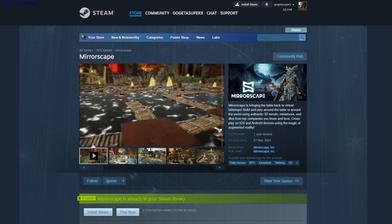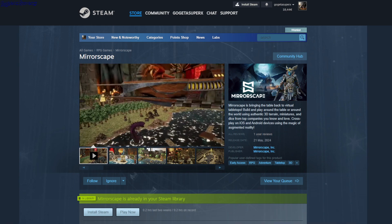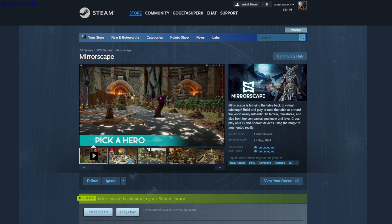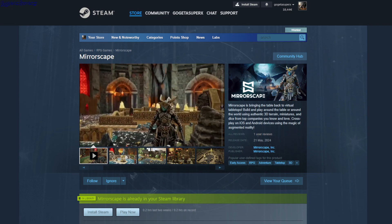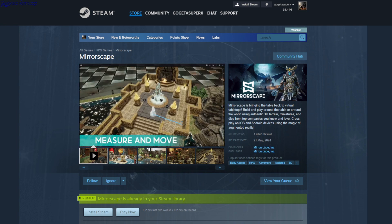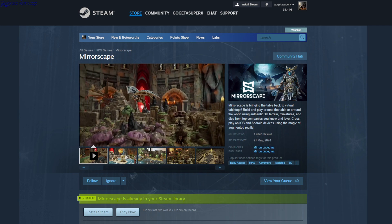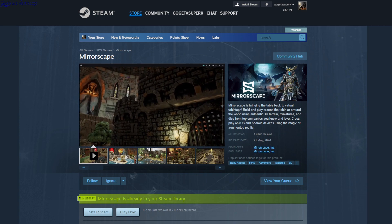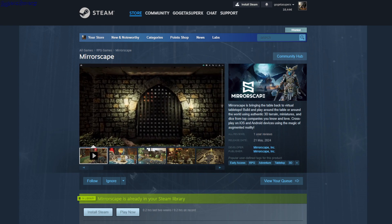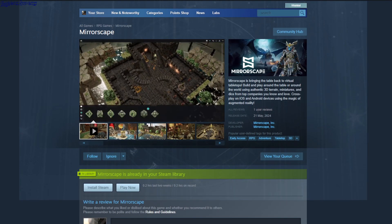Mirrorscape is a tabletop RPG where you create your own adventure. It requires an external account. You can create a level, put in dungeon rooms and characters, but I wasn't able to start the game. I saw a tutorial that said you need to invite someone in order to start, so this is really designed as a multiplayer tabletop game.